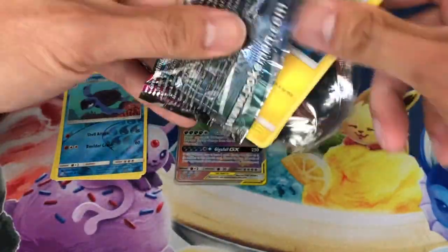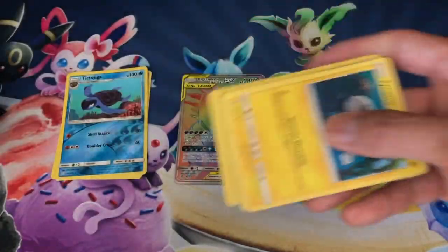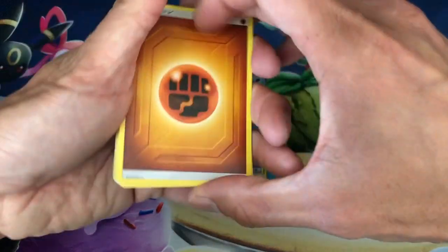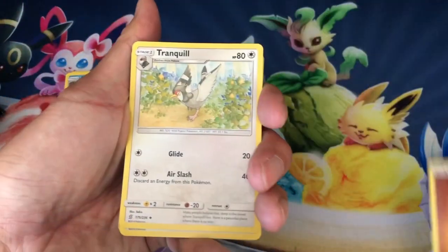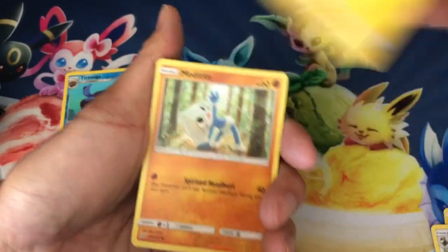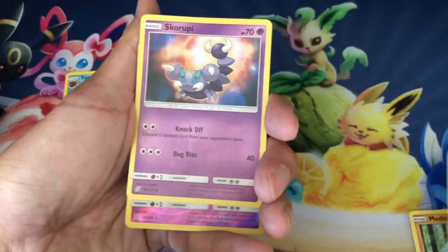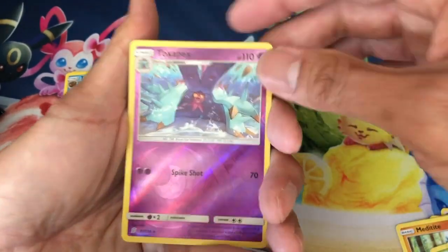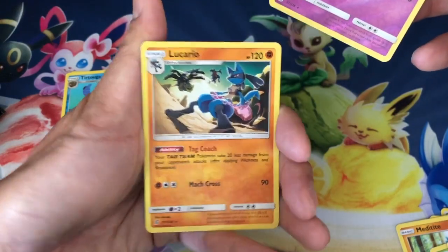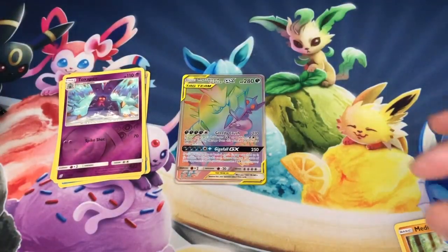Moving right along — code — I give out all these codes for free on my channel. Fighting energy, Tranquil, Recycle energy, Thundurus, Tynamo, Meditite, Noibat, Sewaddle, Skorupi, Toxapex, reverse holo, and a Lucario non-holo rare. Breezing right along!